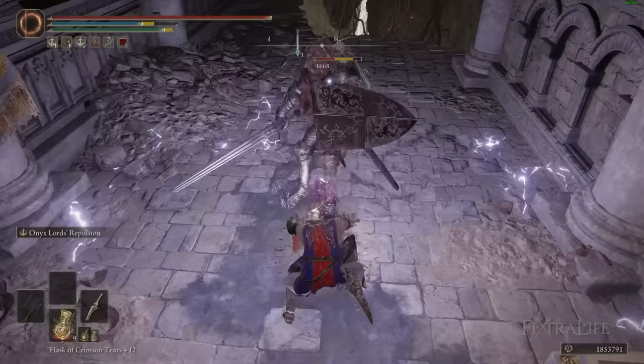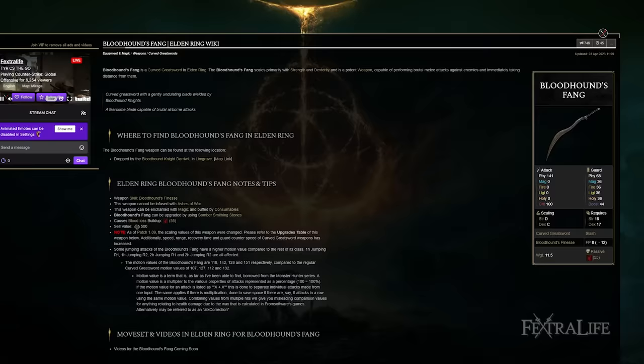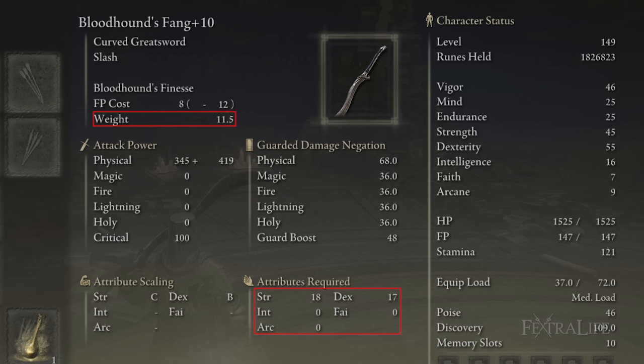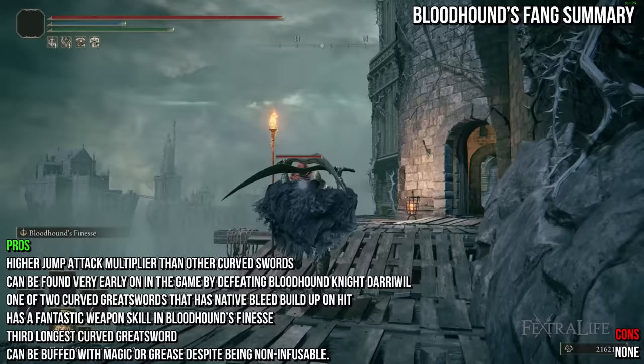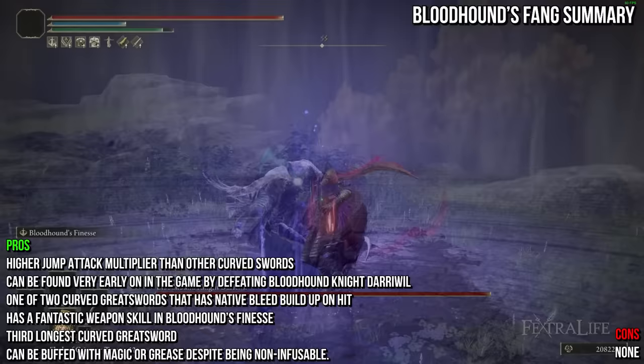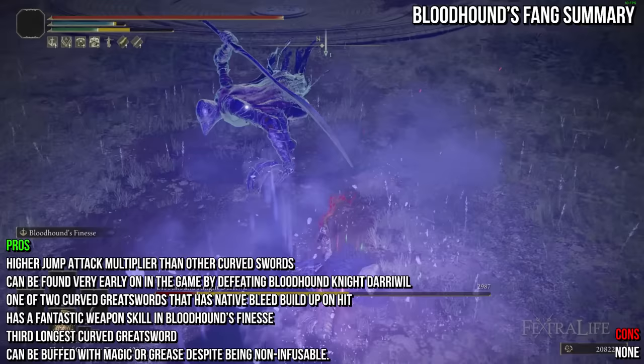Those things being said, let's jump into the unique curved greatswords first, beginning with Bloodhound's Fang. The Bloodhound's Fang shares the default attack of most curved greatswords and deals physical damage. It has an average weight for a curved sword in Elden Ring, weighing 11.5, and requires some points in strength and dexterity to use. The Bloodhound's Fang is an absolute banger — it's one of two curved greatswords with native bleed buildup on hit, it has increased jump attack damage, it's the third longest curved greatsword, it can still be buffed with magic or grease, and you can acquire it within the first 10 minutes of the game by defeating Bloodhound Knight Darriwil. There are almost no negatives to this weapon.